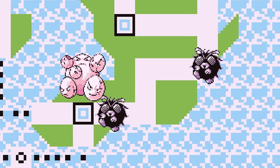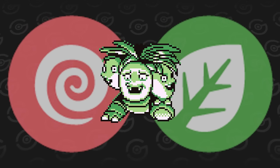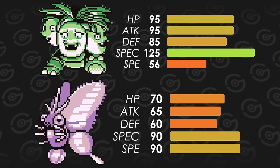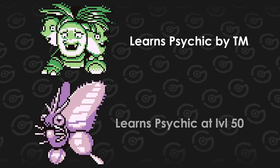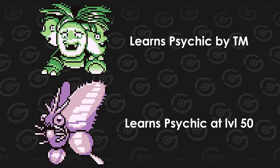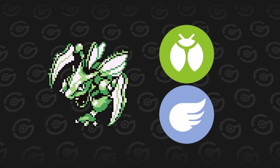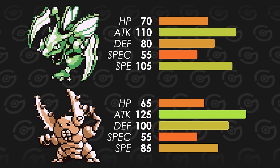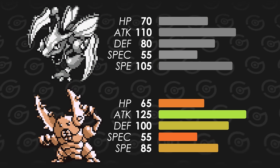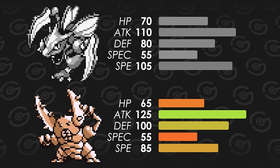Venomoth is a Bug/Poison type, two types it doesn't make use of offensively. You usually see it with Sleep Powder, Stun Spore, Psychic and a filler move. You know what else does this exactly? Exeggutor — one of the better Pokemon in the game — and they become available at the same time. Exeggutor boasts the powerful Psychic type on top of its Grass typing so it can use Psychic with STAB. Its stats are also a lot higher, except for speed, which isn't too bad for a playthrough. One thing Venomoth has over Exeggutor is that it learns Psychic naturally at level 50, while Exeggutor needs a TM. But that means you're stuck with Psybeam for a long while. Then we come to our physical bug type attackers, Scyther and Pinsir. Scyther does have the Flying type as a secondary type, but it doesn't benefit from it in any way.